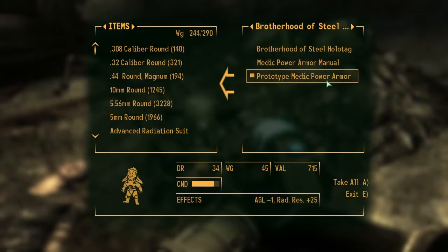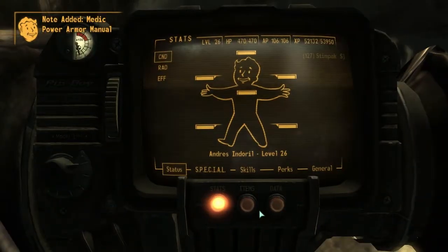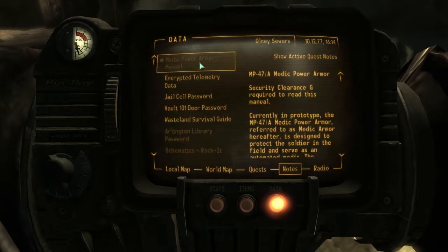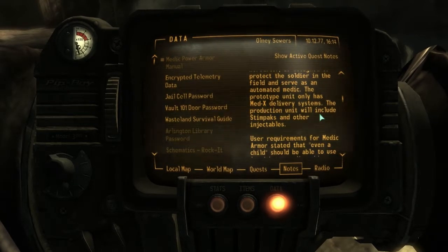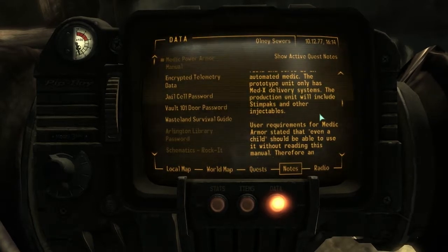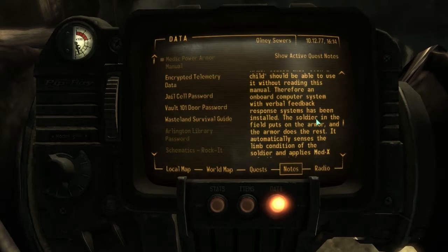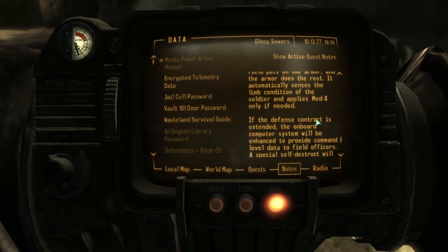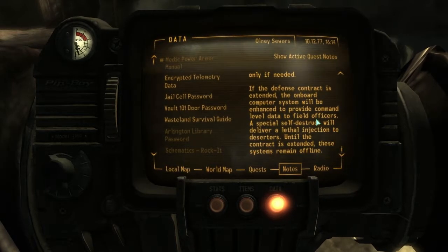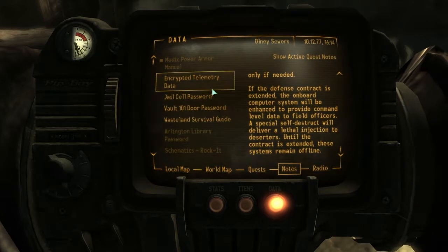Medic Power Armor. Currently in prototype, the Medic Power Armor — referred to as Medic Armor hereafter — is designed to protect the soldier in the field and serve as an automated medic. The prototype unit only has Medex delivery systems. The production unit will include stimpacks and other injectables. User requirements for Medic Armor stated that even a child should be able to use it without reading this manual. Therefore, an onboard computer system with verbal feedback response systems has been installed. The soldier in the field puts on the armor and the armor does the rest. It automatically senses the condition of the soldier and applies Medex only if needed. If the defense contract is extended, the onboard computer system will be enhanced to provide command level data to field officers. A special self-destruct will deliver a lethal injection to deserters. Until the contract is extended, these systems remain offline.